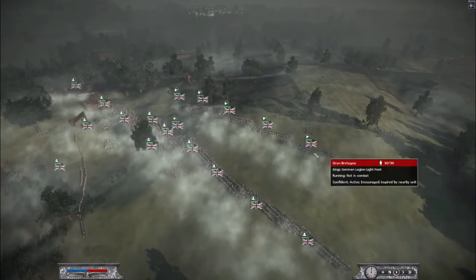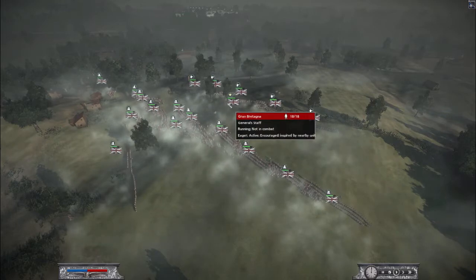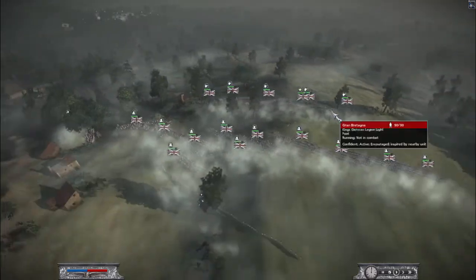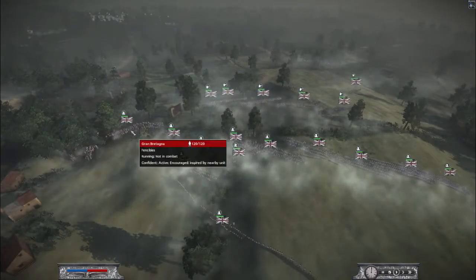He brought five light units, two of them are King German Legion Light Foot. He also brought General Staff, and behind them there is a ton of British Foot Infantry. We got Foot Guards over there — fancy units.